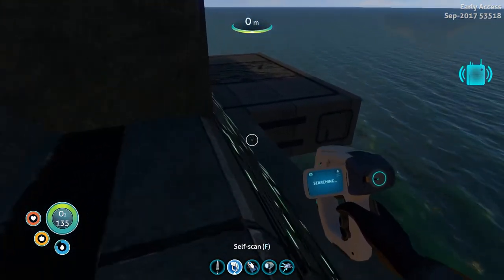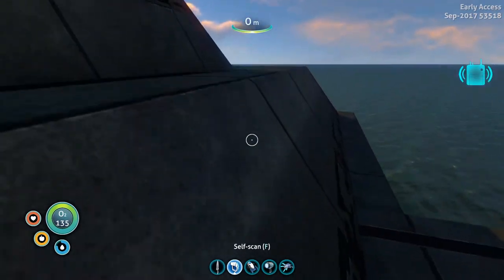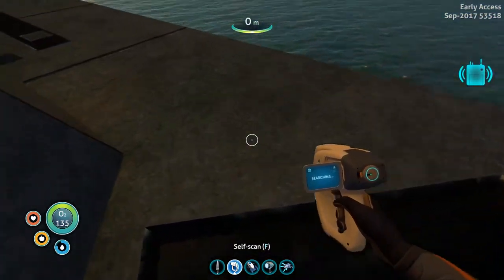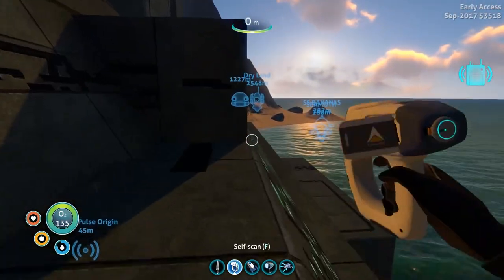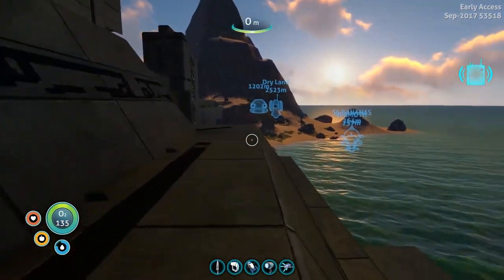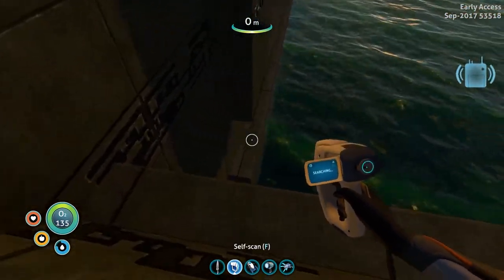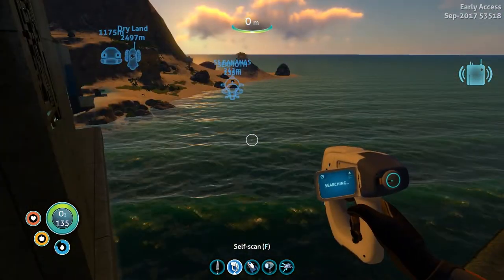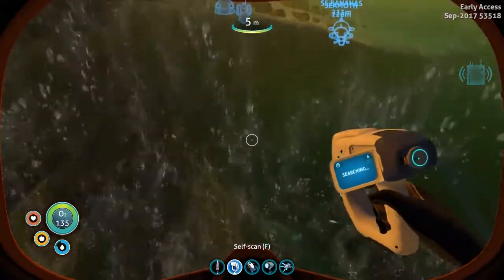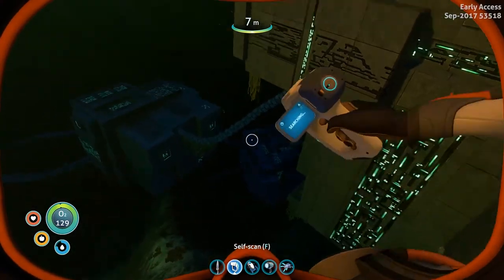Very cool looking, this place. I'd still love to find a way in without having to — oh, there we go — without having to jump in the water because I am scared of whatever that thing is in the water. I think I'm gonna run back to the Cyclops, we'll listen to the message, and then bring it around and check if there's an underwater entrance. There's lots of stuff underwater — checking if these weird creatures are anywhere here.